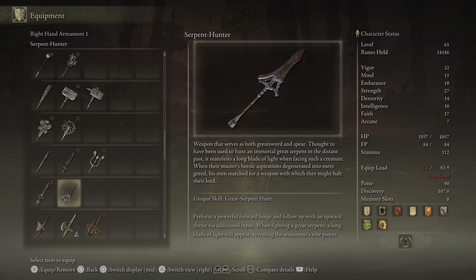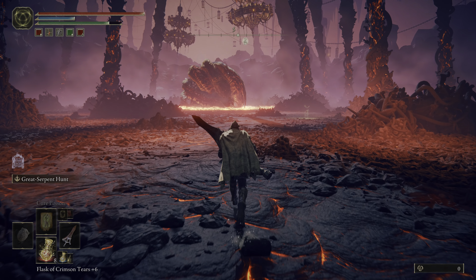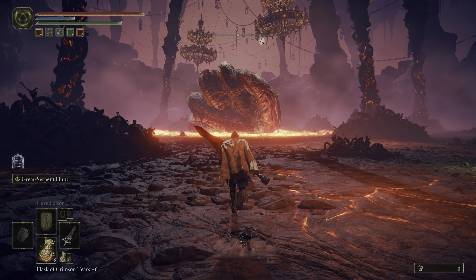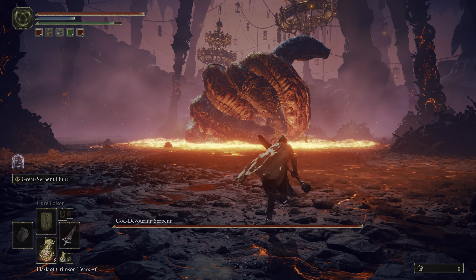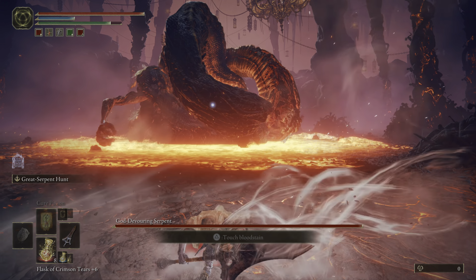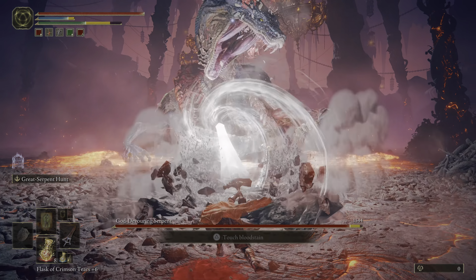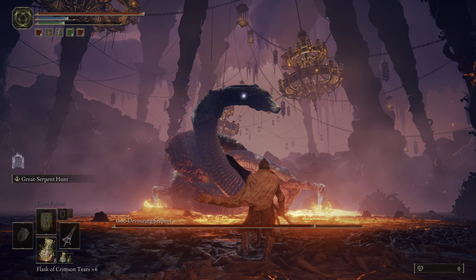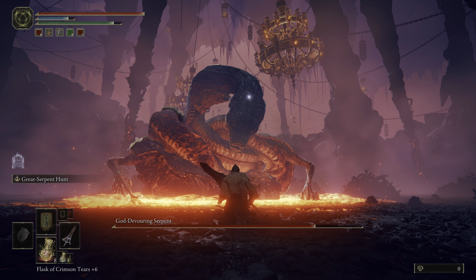You'll notice that the unique skill is Great Serpent Hunt — perform a powerful forward lunge and follow up with an upward thrust via an additional input. If you've never really messed with the Ashes of War in this game, it's pretty simple. What you want to do is two-hand the weapon, press L2, and then press L2 again after the first hit, and you will do a massive amount of damage.